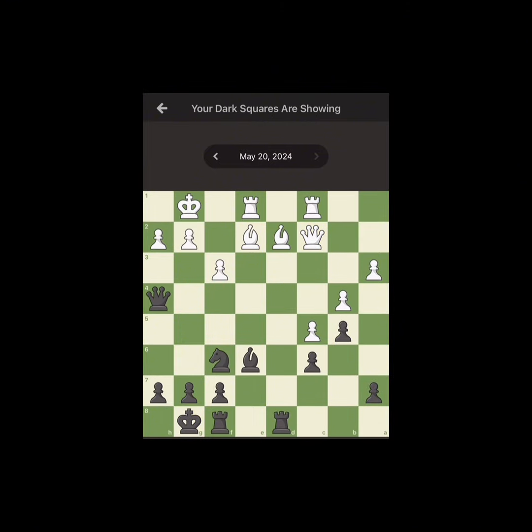Your dark squares are showing — Black to move. 3, 2, 1. The solution is this: you attack the bishop, you take the bishop, and you take the queen.